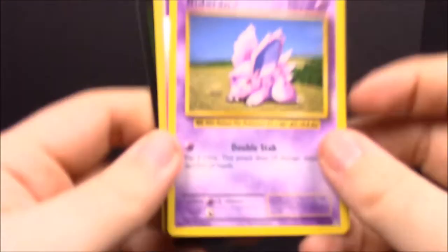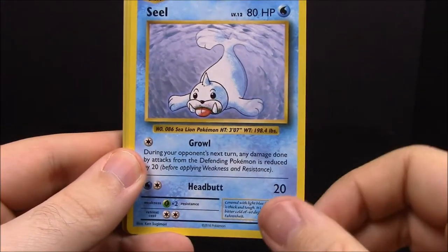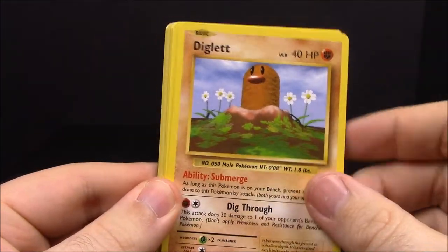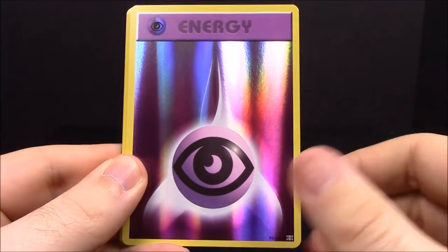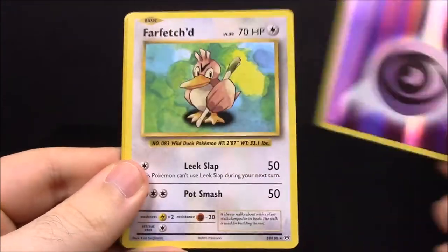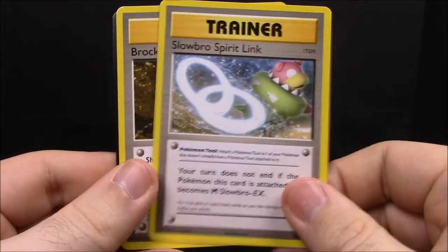Pack sixteen: Nidoran, Seel, Diglett, Poliwag, Sandshrew, a shiny Psychic Energy, Farfetch'd, Kakuna, Slowbro Spirit Link trainer, and Brock's Grit trainer. Nothing super cool out of that pack, but we're pretty much done getting all the cards I wanted besides the megas.